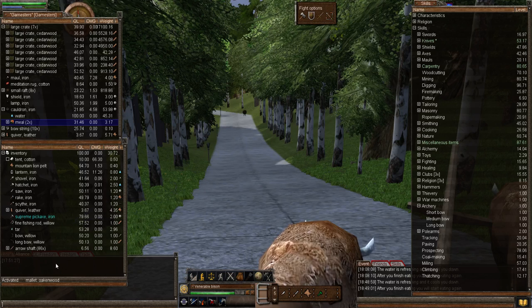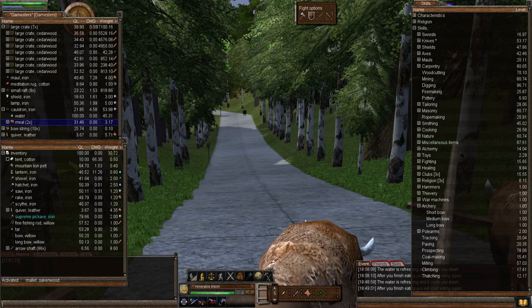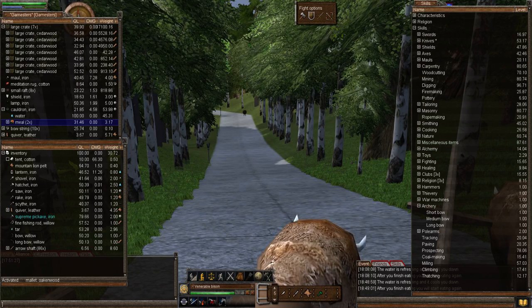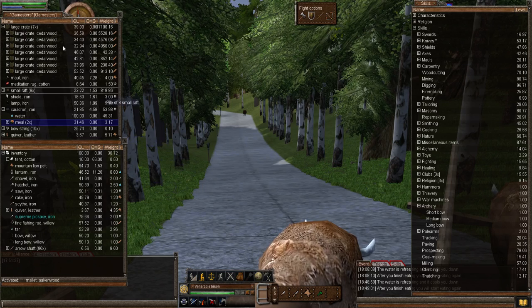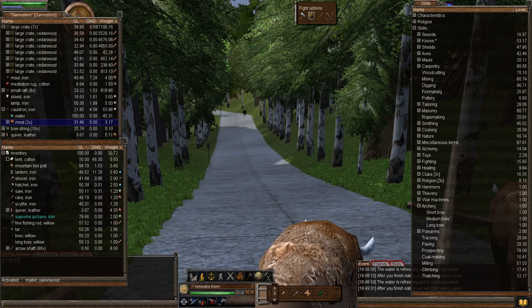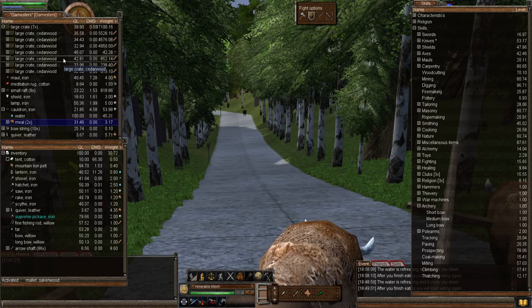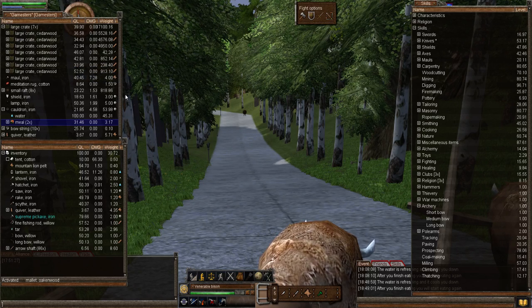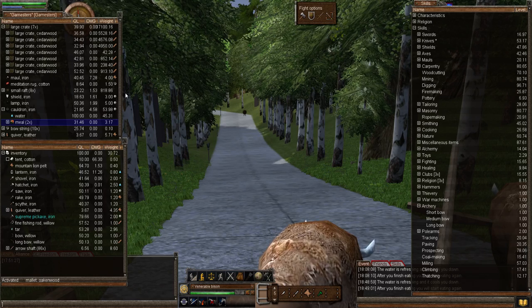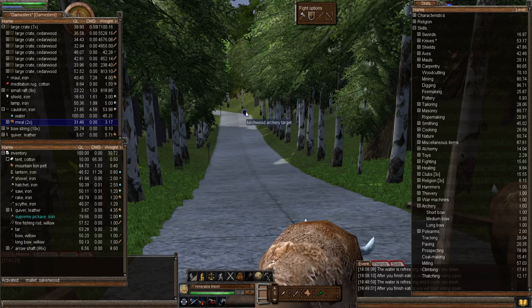Skill gain is affected by sleep bonus, so if you find it slowing down, remember to use some of your sleep bonus. Priests of Vynora and Fo can use bows, so a Fo priest can get some archery in, as can a Vynora priest. They can shoot creatures that cannot swim from a boat — which is where we're going after we've practiced with the archery target.